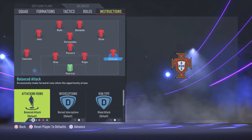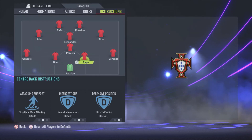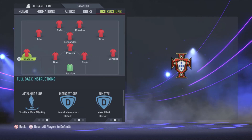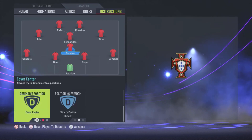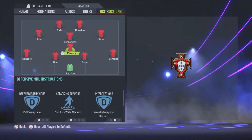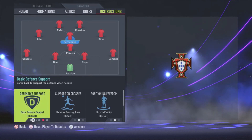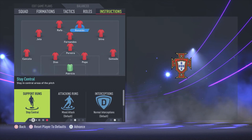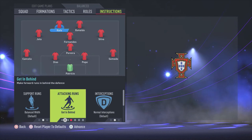Now for the instructions. Semedo: stay back while attacking, because we are already playing with five attackers so we want our defenders to stay back. Pepe and Diaz: leave them default. Cancelo: same as Semedo, stay back while attacking. Pereira: cut passing lanes, stay back while attacking, and cover center. Silva, Fernandez, and Jota: all left default. Ronaldo: the only thing I changed for him is stay central. And Rafa: the only thing I changed for him is get in behind.